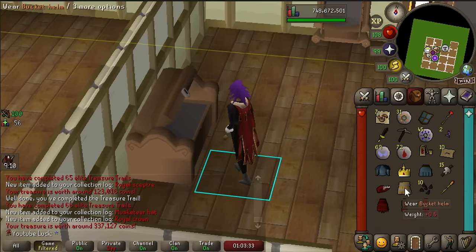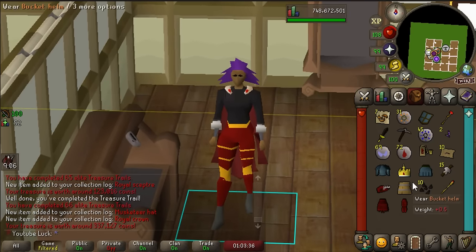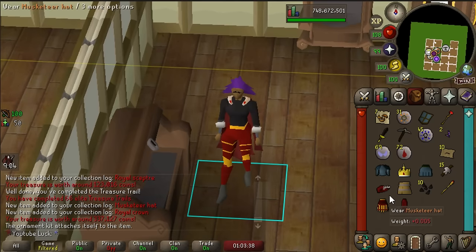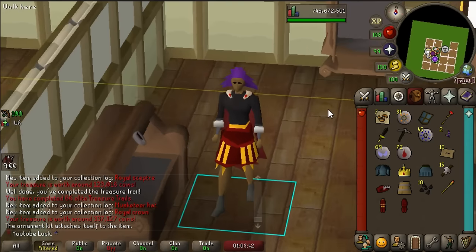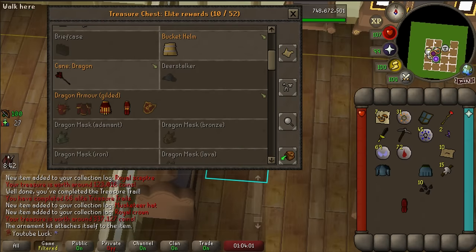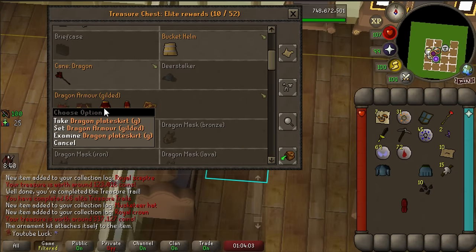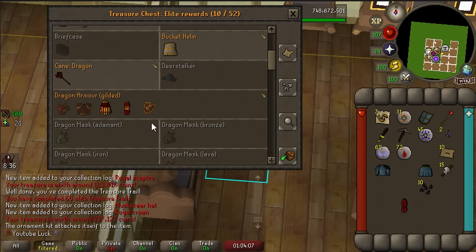We've already made the dragon plate legs gold trimmed and put them in the case, but you can only have one or the other. Let's make the gold plate skirt to check it out. Honestly, they both look kind of bad - I'm sure they look better with the entire set, but they look goofy as hell. Actually, it made an extra spot for the dragon plate skirt, so it doesn't show it as required for the full set but you can have them both in there. That's very cool actually.